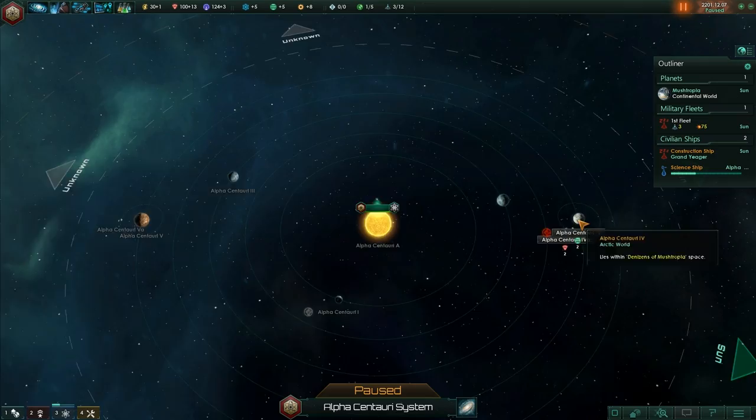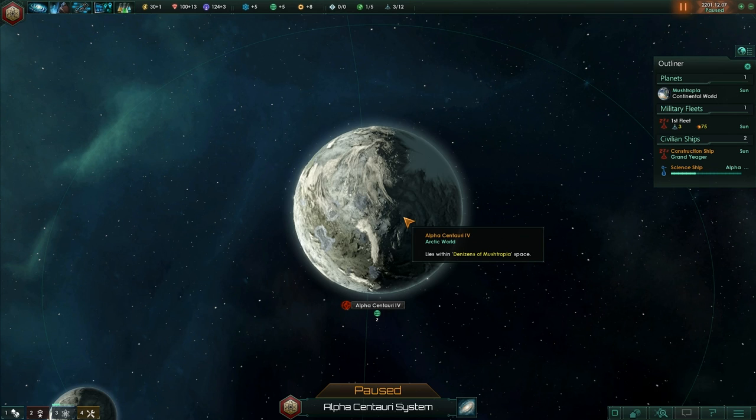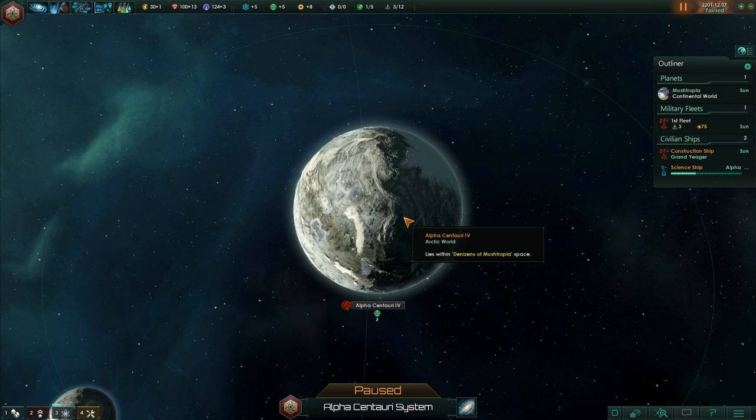Alpha Centauri 4 — there it is. Cool. There's alien beings on here somewhere. I can see you — I'm watching you from above. Anyway, guys, thank you for watching my first episode. I hope you find it interesting and want to join me for the second episode. Until then, keep wearing your safety goggles, guys. Take care. Goodbye.